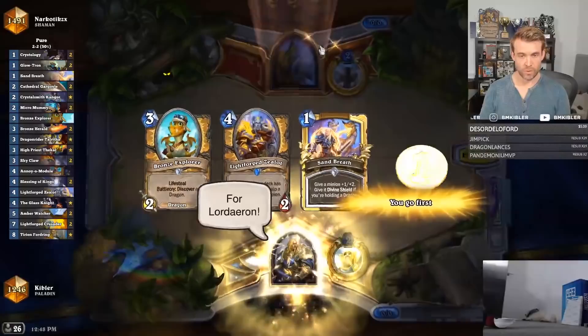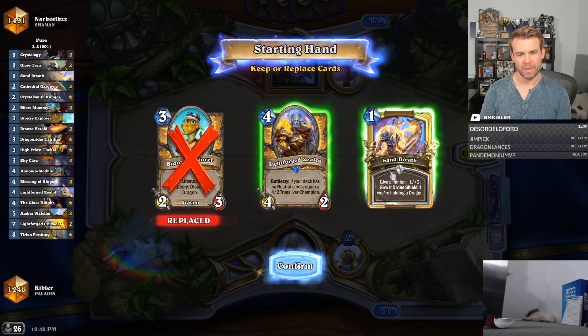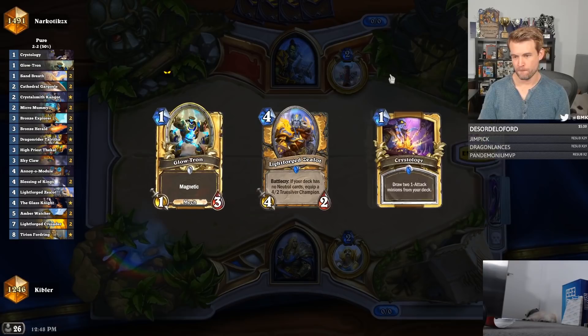Another Shaman. I'm going to full mulligan. I'm picking my Life Ragella — Life Ragella is really powerful. Alright, Glowtron and Crystology.